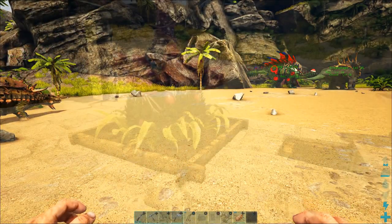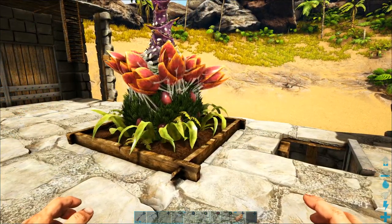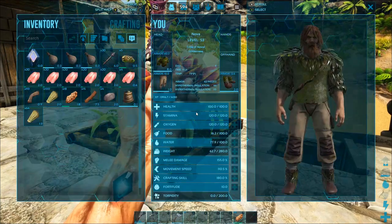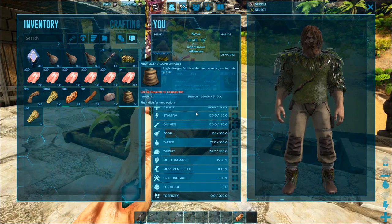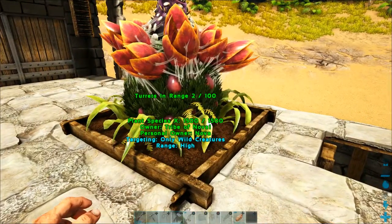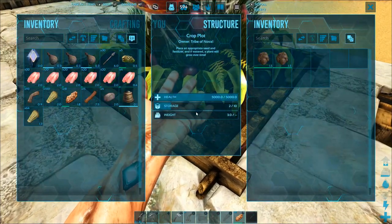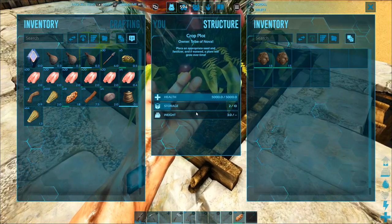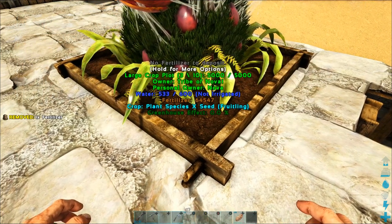We're back an hour later and the fertilizer has finished baking in the compost bin — this is kind of like a really creepy cooking show. We now have an example of the finished fertilizer packet. As you can see in the description, it has 54,000 nitrogen, as opposed to about 7,500 that you get in medium dinosaur feces. It is much more effective, especially considering you can only put 10 fertilizer of any kind in the inventory slots of Plant Species X.